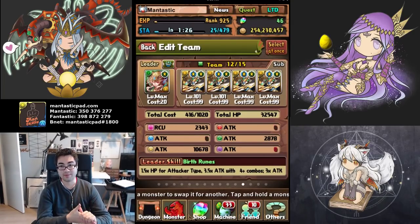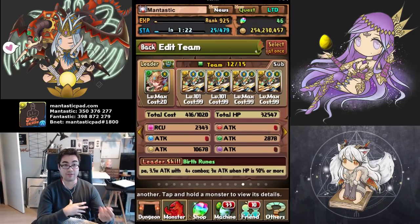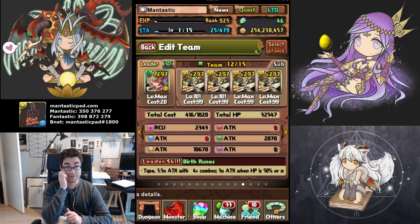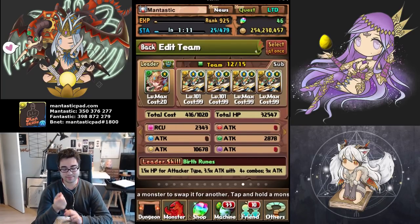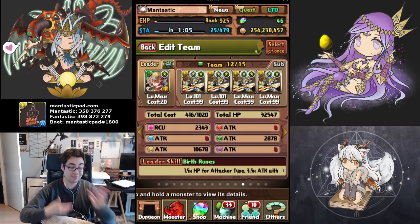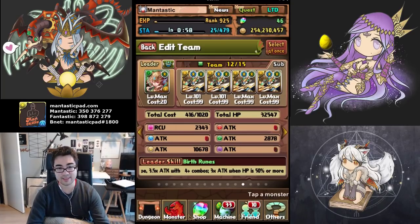Hopefully this video provides a little bit of inspiration as to how you can tackle this dungeon. This is definitely far from the optimal team — I used a lot of farmable cards, so it is a little more accessible. Orpharions are desirable because they have no sub-attribute, meaning they do damage a little faster. If they were light-light, for example, there's an extra ping times four, which is slower. I'm using light Orpharions because I have them already done, but dark Orpharions can also work.